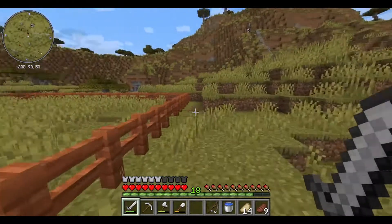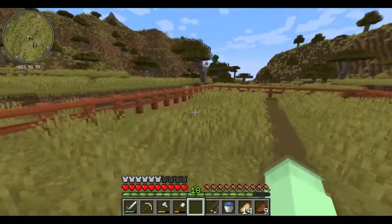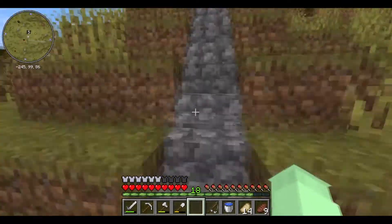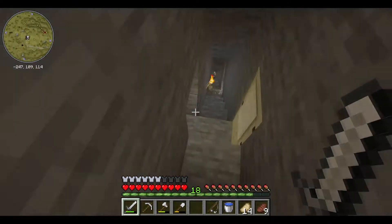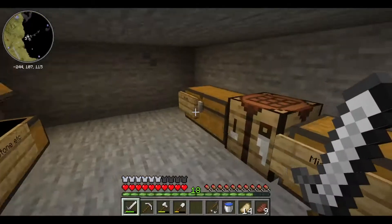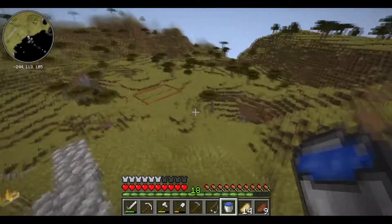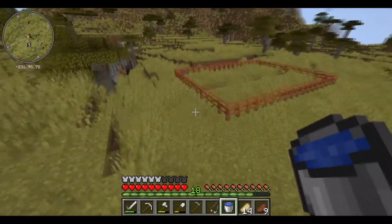Alright, right here I have made a bit of a pen. I also have a 2x2 water source, so I can water this area. Then we can start on this little farm. I will need a hoe first, so let's go make one. I'm not going to make an iron hoe, because even though I have over a stack of iron I still think it's a waste. I'll just get some stone and get a stone hoe. Then we can place some water in here and hoe the ground up.